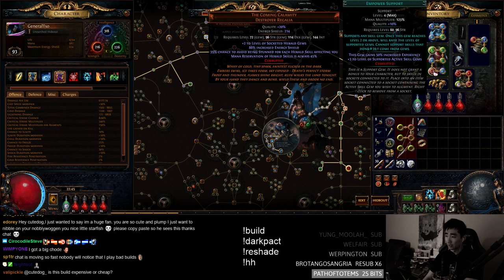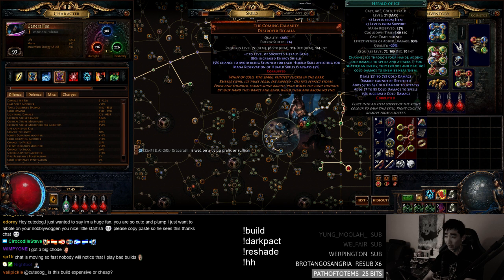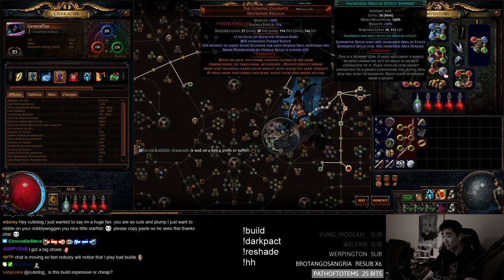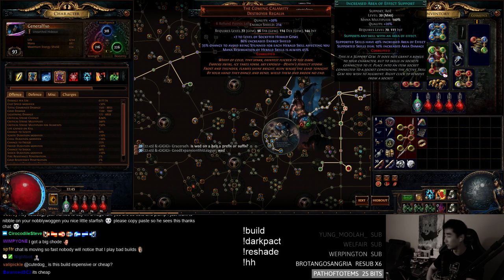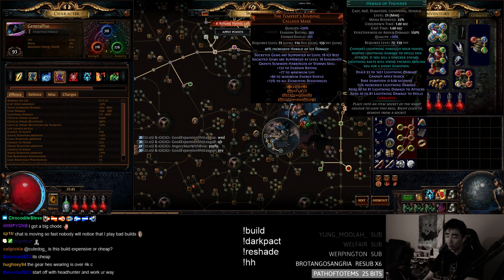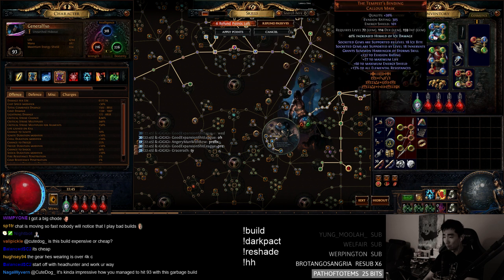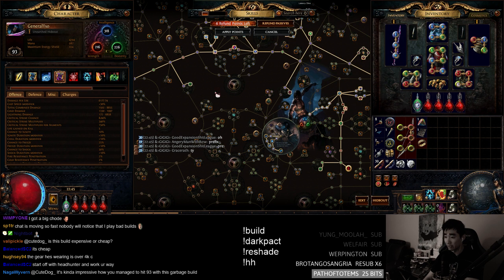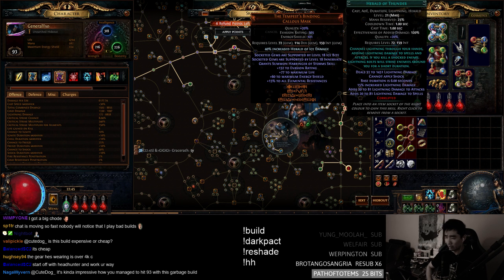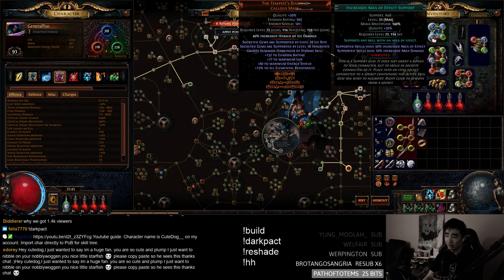Empower is just because I want to take the base damage of this as high as possible. Once I get a +1 chest, it'll take this to be a level 28 Herald, which will be nasty. Ink AoE is just for map clearing — you want to juice out every little bit of AoE you can. It makes the Herald of Thunder range-seeking bigger. I tested it in Zana kill-50 missions, stood on top of the shrine circle, and you get about a centimeter of extra diameter.